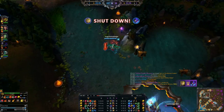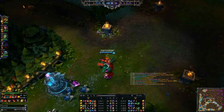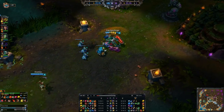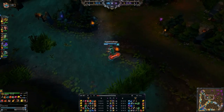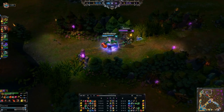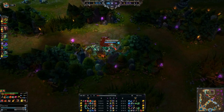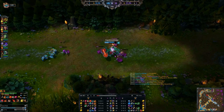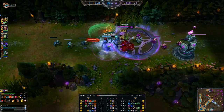We've finished our boots. This time we went with Merc Treads — they're good because of Nasus's Wither slow, and the tenacity reduces its duration. They also help against Rammus's taunt and Karthus's slow from his ultimate. Typically if you're going up against a heavy attack damage top laner like a Riven, you'll want Ninja Tabi instead. Cooldown reduction boots are an option too, but we'll get CDR in this build elsewhere.